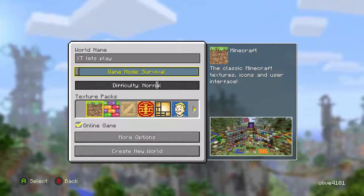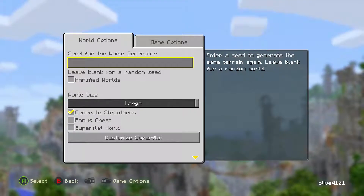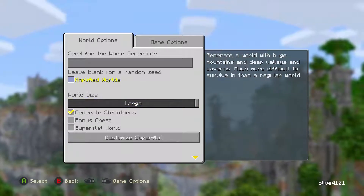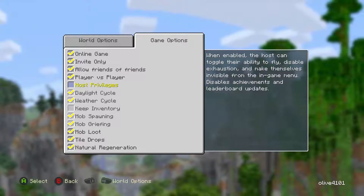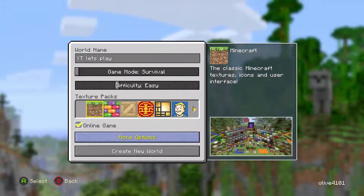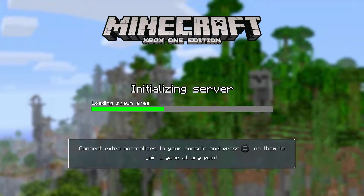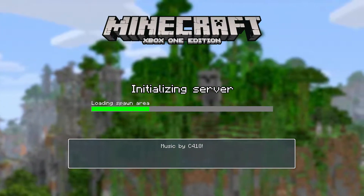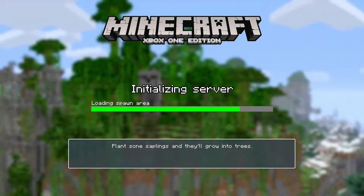Okay, 'YT Let's Play', survival, easy, online mode — yes, sure. Bonus chest off, generate structures, invite only. No, back. Create new world. So this is our first Minecraft let's play video. Minecraft loading spawn area — let's see what we get.